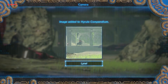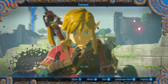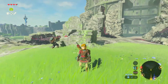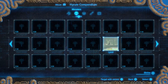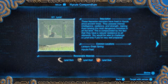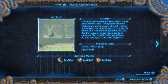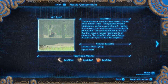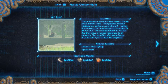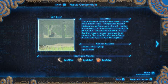Lynel! I could have taken a picture of that Korok. What's a Lynel? I feel like I've heard it before but I don't remember. These fearsome monsters have lived in Hyrule since ancient times. They possess an intense intelligence, resilience, and strength, making them among the most dangerous monsters in all the land. This is compounded by the fact that they have a natural resistance to all elements. You would be wise to challenge a Lynel only if you're very well prepared.